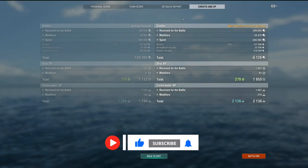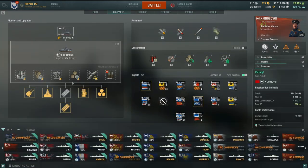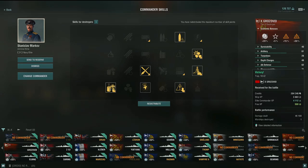Here's the final build — strictly for gunboating the Grozovoi. The Legendary mod goes in slot 6. Standard build for any kind of gunboat, and here's the commander build with RPF. I'll try to do a video with Fearless Brawler as well. Take care, guys — cheers.